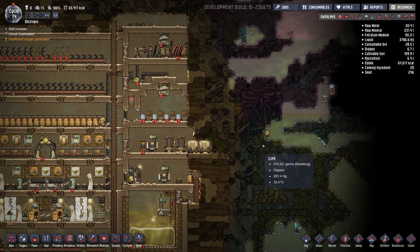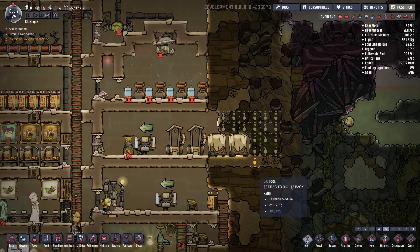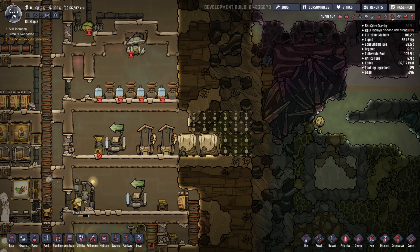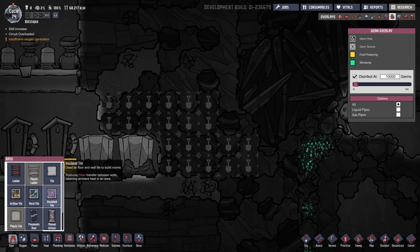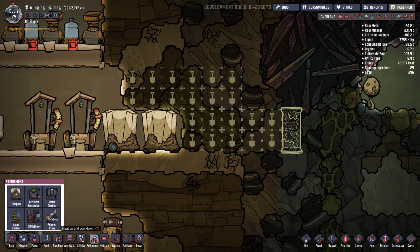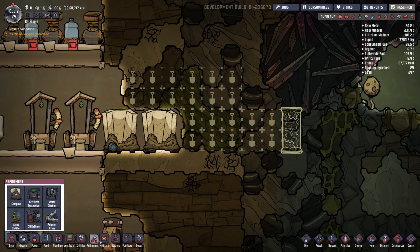I hate to do it, but I'm going to go through here. Let's dig this out and make a new standing point. We'll put a door in right here. So then we're going to try to figure out this system that you guys said. Polymer press — I can't make that yet. Utilities, scrubber, oil well, refinement... what would it be? Textile loom. Exosuit forge. Okay.